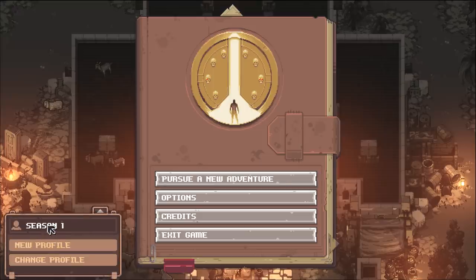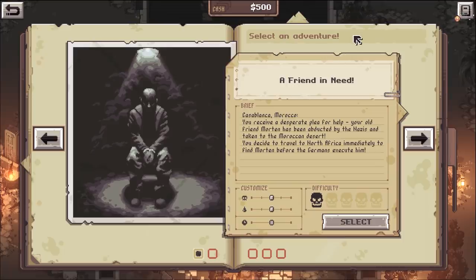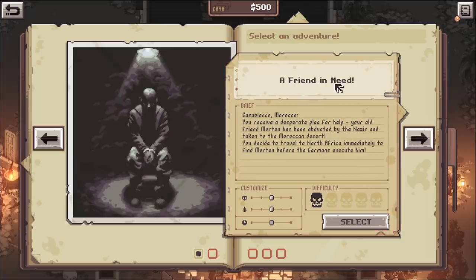We started Season One and we are going to pursue a new adventure. Select an adventure - there's all kinds of adventures you can do but you have to complete previous adventures because I think it's like an ongoing storyline.